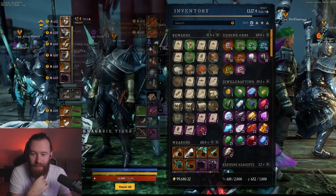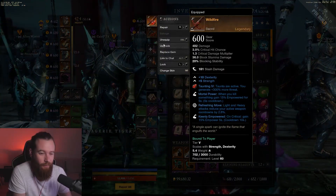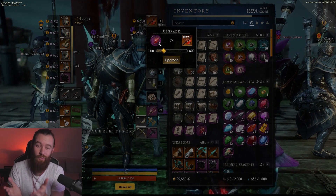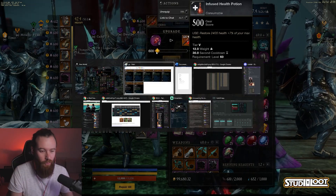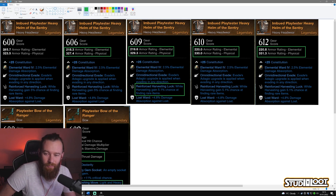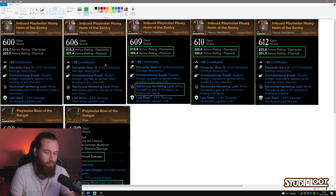I still have 62 shards left and I've already upgraded my helm to 612. To upgrade, click on your equipment — weapon or armor — and click Upgrade. You'll see a screen showing your Umbral Shards: upgrading to 601 takes one shard, to 602 takes three total (one plus two). As I was playing throughout the day I upgraded gear as we went. My helm started at 600; from 600 to 606, armor rating went from 215 to 218 on elemental and 323 to 327 on physical — minor but real increases.